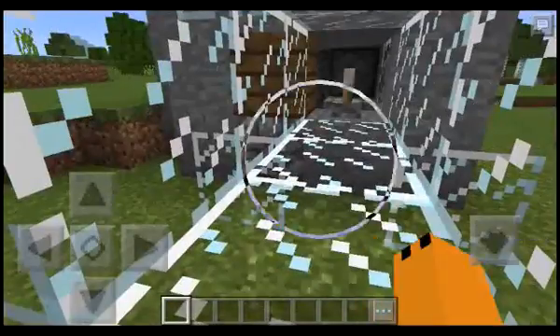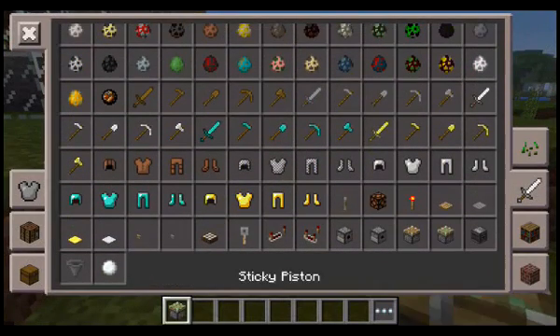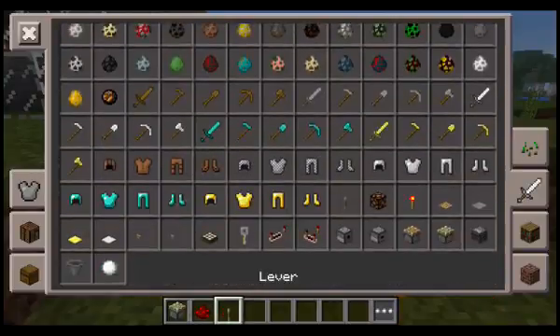I'm going to be showing you what you need. You need a sticky piston, a piece of redstone — or some redstone — and a lever or a button. I'm going to be using a button for this.